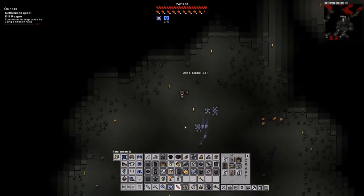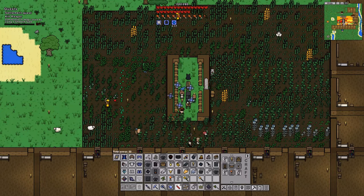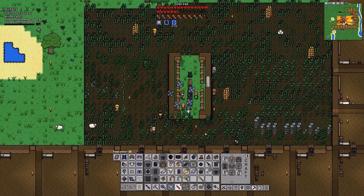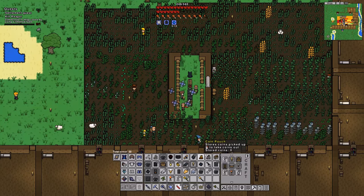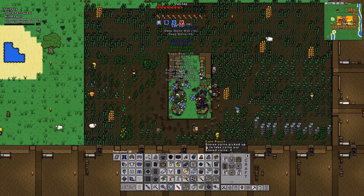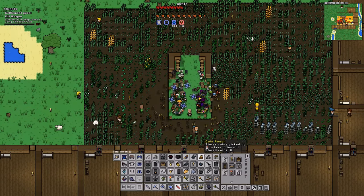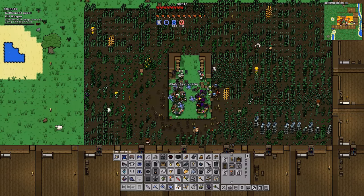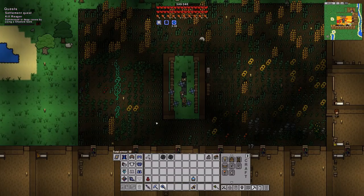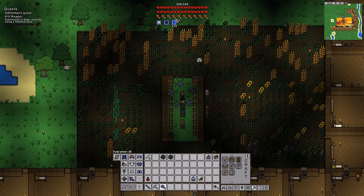I'm gonna go get what I need to summon him and then I'll be back. Actually, I forgot to do life elixirs, so we'll grab some of those. I'm gonna have so much health — 340 health. We only need one more. Stupid dynamite — all right, I'm gonna clean this up and then I'll be back. Okay, that fiasco is over. I think we're ready to fight.